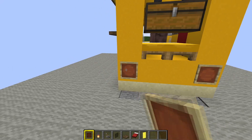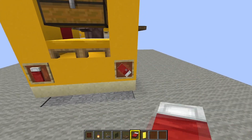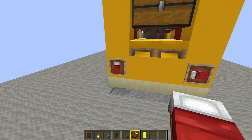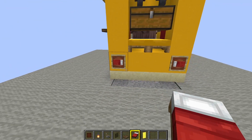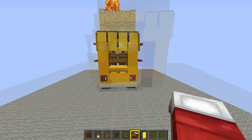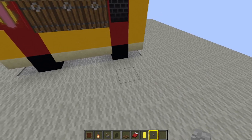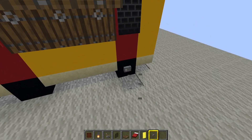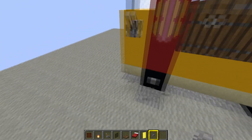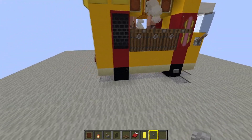At the back, put two item frames — one there and one there. Put a red bed on each item frame and rotate it so it looks like a stop light. To finish it off, take some stone buttons, pop out that bit of carpet, and put a stone button in the middle of each wheel to make it look like a hubcap.